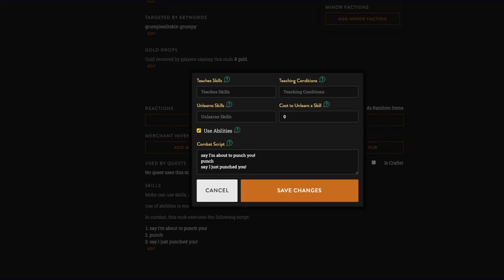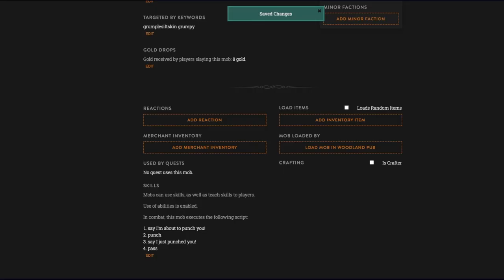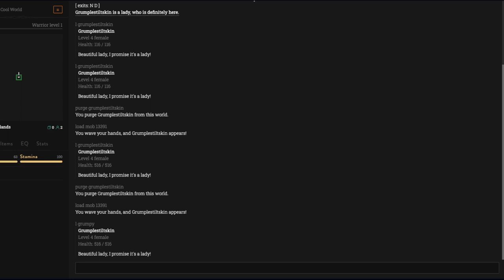So the combat script is: 'say I'm about to punch you,' then she punches, then 'say I just punched you,' and then a pass after that. We'll have to purge her again — purge grumpy.